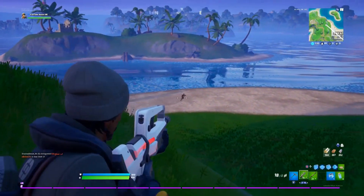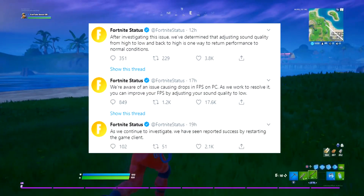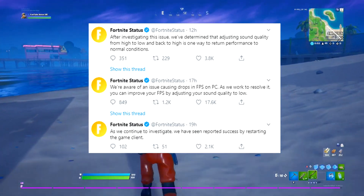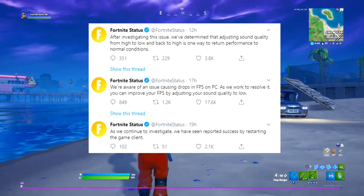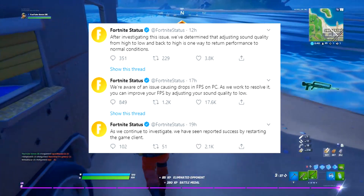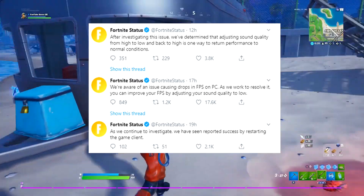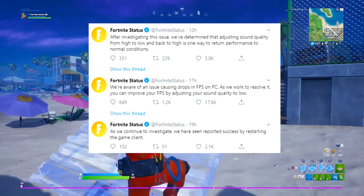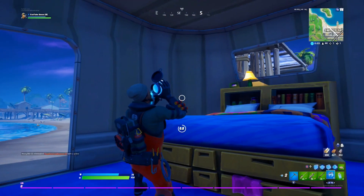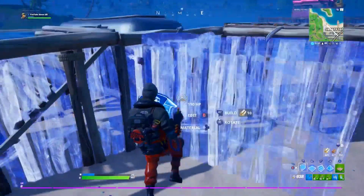For PC: there's an issue causing FPS drops. You can try improving your FPS by adjusting sound quality to low. They also found that toggling sound quality from high to low and back to high can help return performance to normal. Some people say it works, some say it doesn't — it depends on your PC. Restarting the game client has also seen reported success. There will likely be a hotfix or update coming soon.